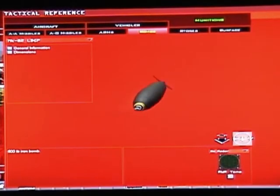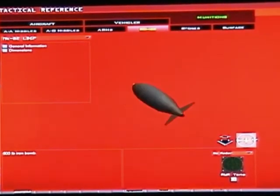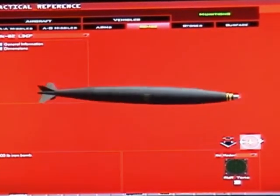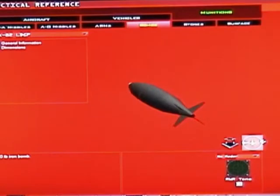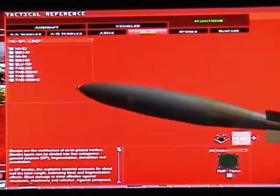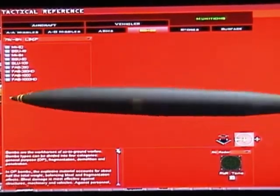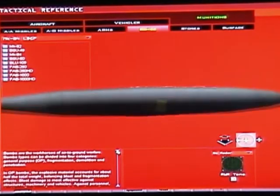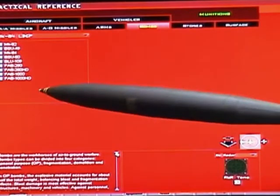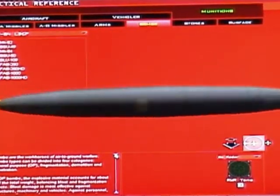The MK-82 is a general purpose bomb — it is not a precision bomb and is used for troops, vehicles, runways, and small buildings. The MK-84 is a bigger version of the MK-82. The BSU-49 is a general purpose bomb; it is unguided and is used for runways, bridges, and large buildings.